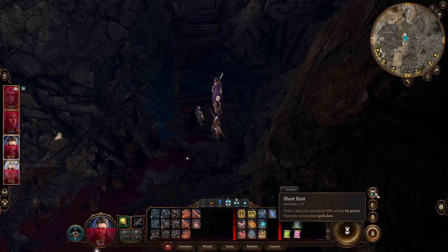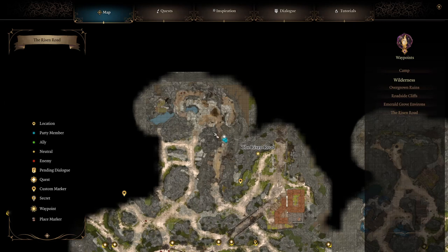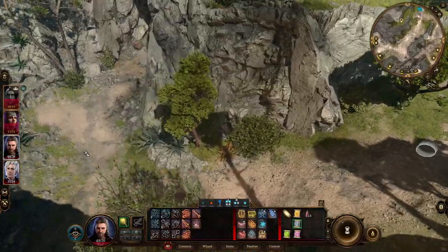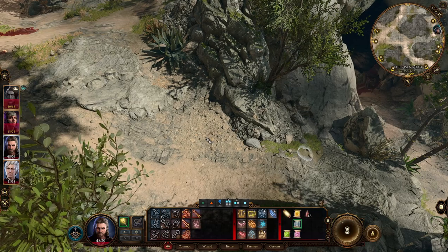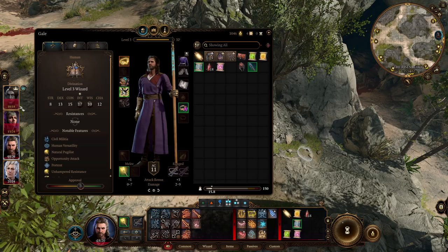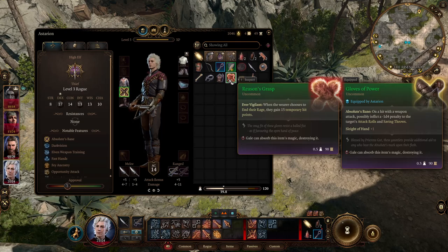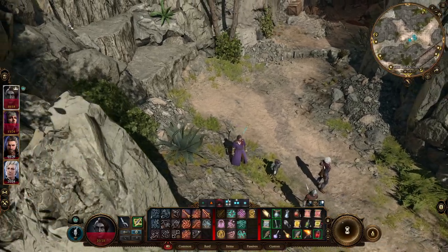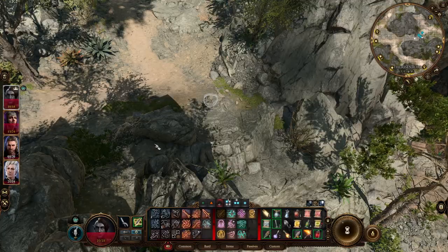I think we do our other short rest here. Do we care about having Karlak with us right now instead of Astarion? What did we pick up — reasons grasp: whenever the wearer chooses to end their rage they get 15 temporary hit points. Okay, so that's great for Karlak. We'll come up here and then I guess we come over to this village.